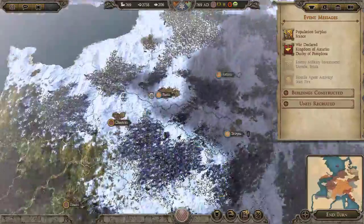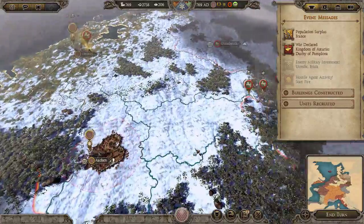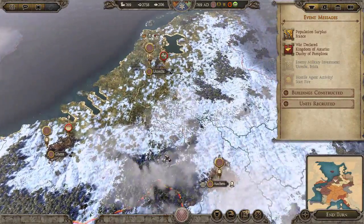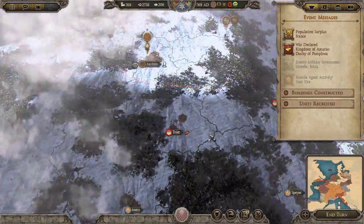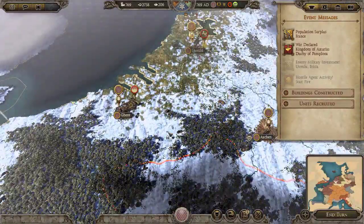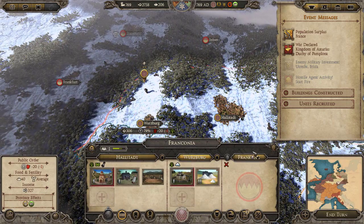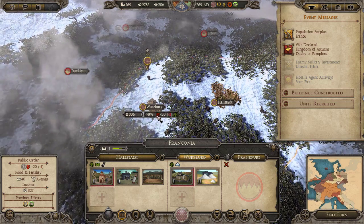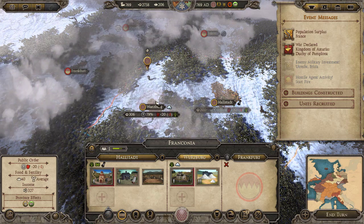If we want to build advanced units like armored swordsmen or spearmen we are going to need income to back that up, so let's focus on that first. We're going to stay on the defensive a little bit. Maybe if we have an opportunity then we attack, but I don't want to lose these places. And these places will probably get attacked soon. We might want to recruit another army here to defend it.